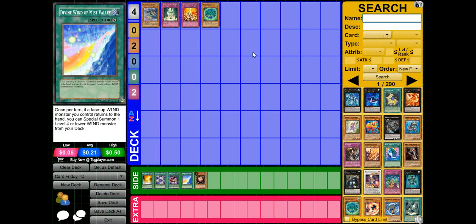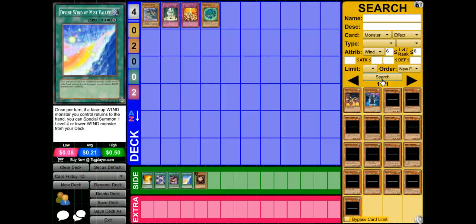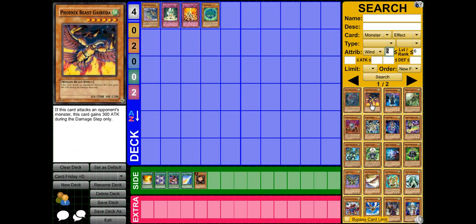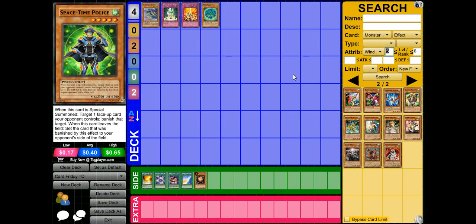If you have some other use for this card, please tell me. There are level 6 wind monsters you can sac for, but is it really worth it? Tributing monsters isn't even that good anymore — it's all about special summoning from the deck. So thank you guys for watching, and leave suggestions for next week's Card Friday in the comment section below. We will see you guys next time.